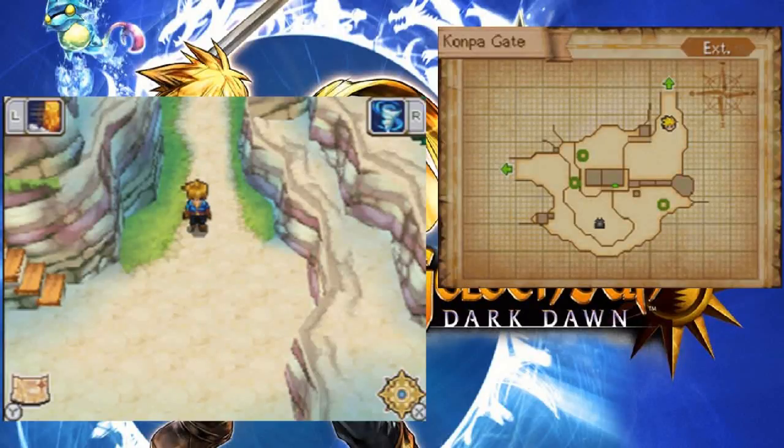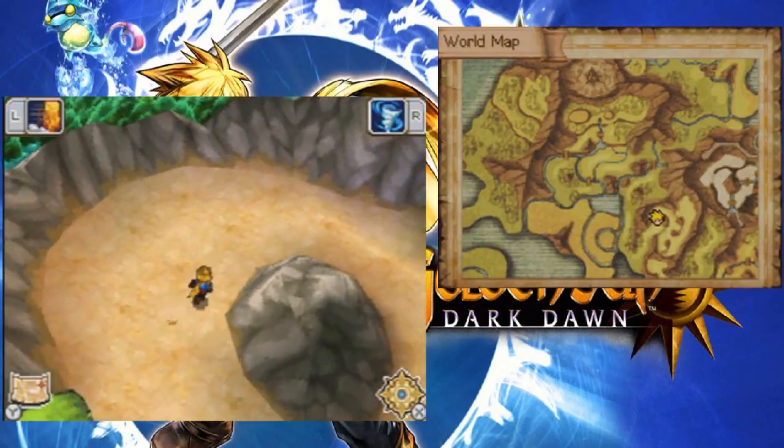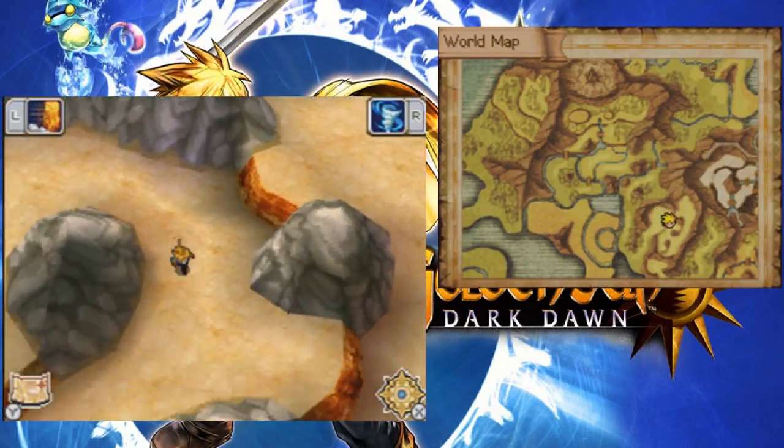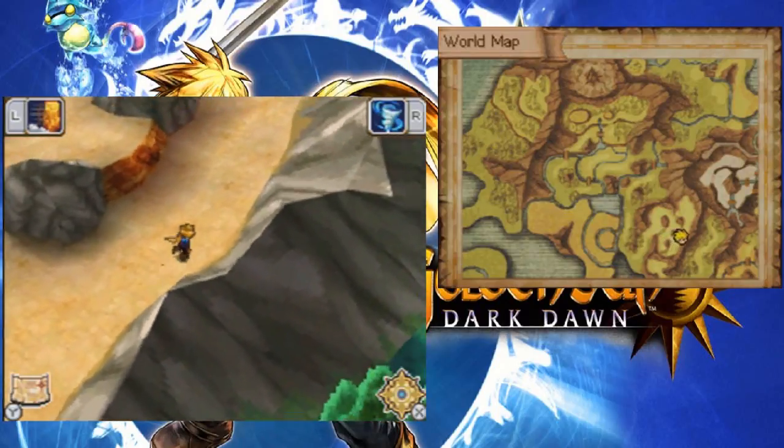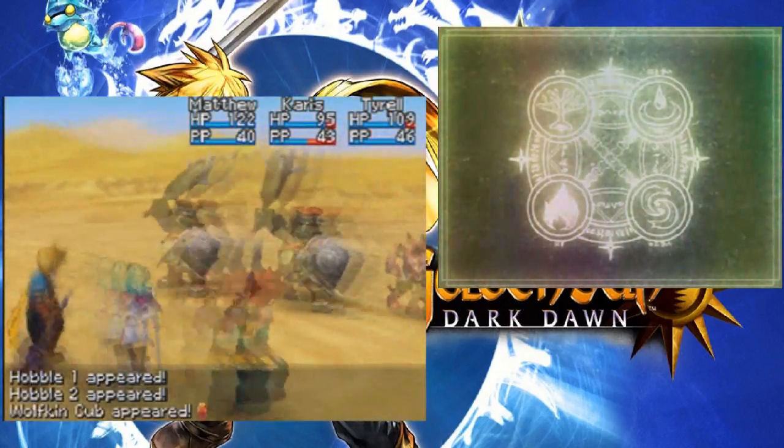Hey everybody, the Banga is back. Welcome to part 8 of Let's Play Golden Sun Dark Dawn, brought to you by GameMoneyOne.com. We opened the gate thanks to the card we just won from the Synergy Training Grounds. So now we have to go through this little canyon over here. Doesn't look like there's much else to get other than to get to the ruins itself.